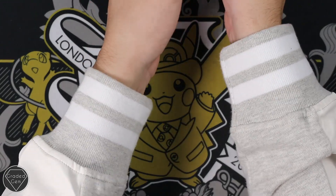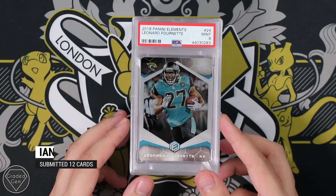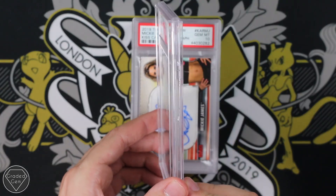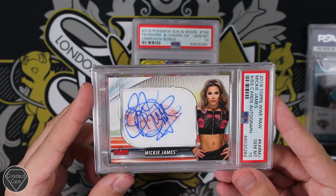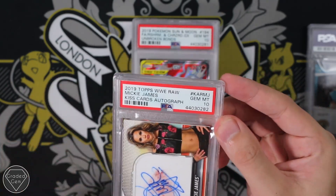Next up we have Ian. So Ian starts off the return with Leonard Fournette there — it's a really thick PSA card case, for a Mint 9. We've got a Kiss card of Mackie James from Raw there, so she's signed over her own Kiss with a Gem Mint 10.